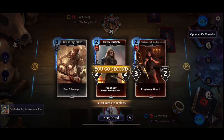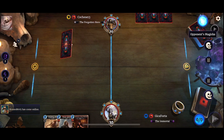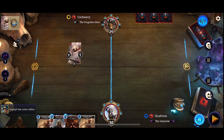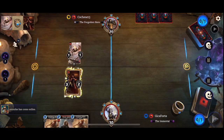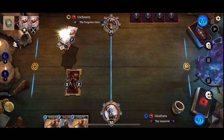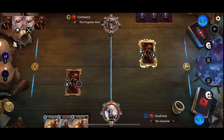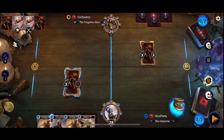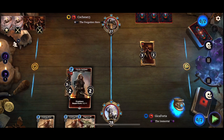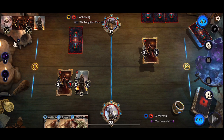Playing against somebody from rank 3 again — Colchesset13, I believe — playing a Crusader. That Imp kind of gives it away; I have a vague idea of what kind of Crusader he is playing. Protector of the Innocent confirms my suspicion — we have a Prophecy Crusader here. So it's going to be the race of prophecies. May the best prophecy drawer win.